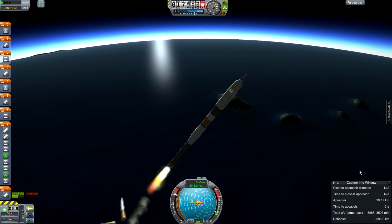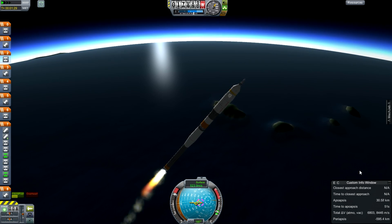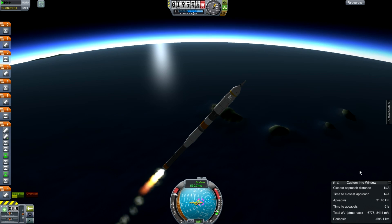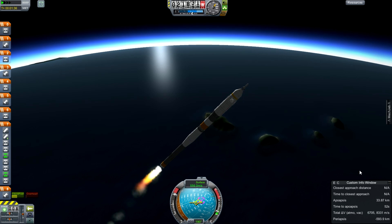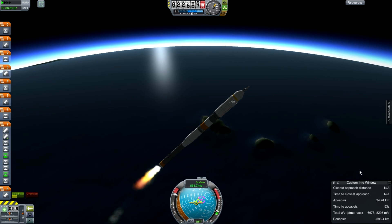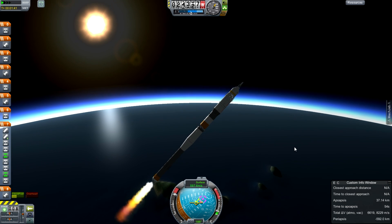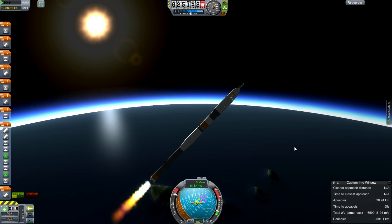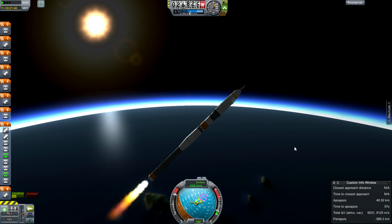There go the external boosters dropping away — they are liquid-fuelled. The central core is also liquid-fuelled and will carry us most of the way into orbit, with a stage sitting above that. Inside the payload shroud, we have the interplanetary stage, which will have to go out and match orbits with this chunk of rock heading towards Kerbin in its date with destiny.